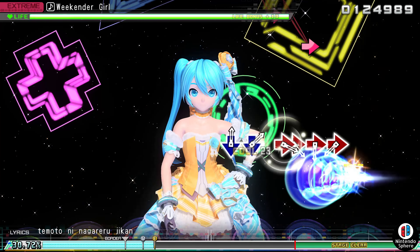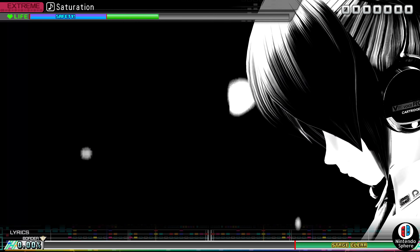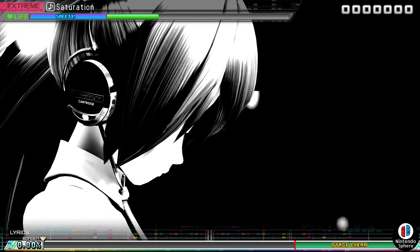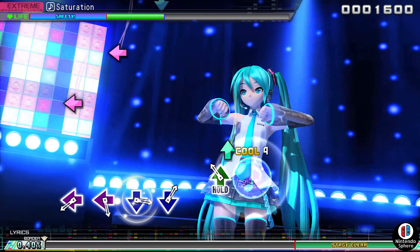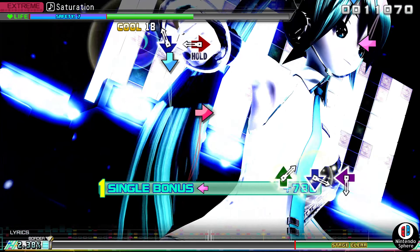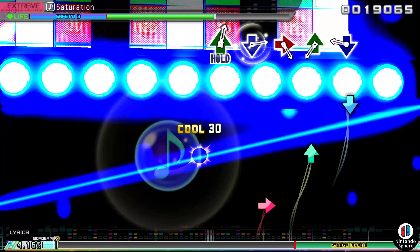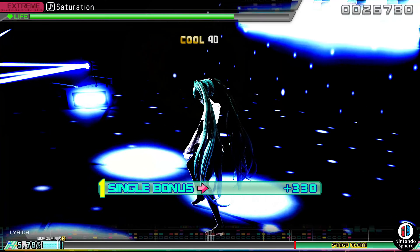First and foremost, a huge shout out to MNM on the Project Diva modding Discord and also King Crouch. King Crouch originally made a cheat engine table which enabled 120 fps, but required Cheat Engine. MNM took that information and turned it into a straight-up Steam mod that only needs to be placed in the folder, with no need for Cheat Engine.